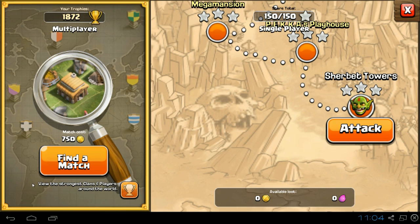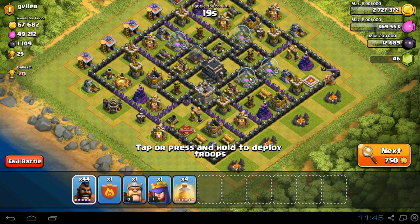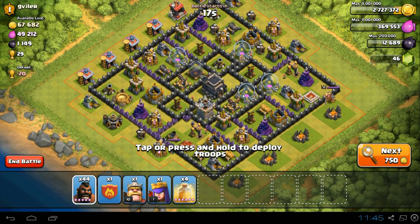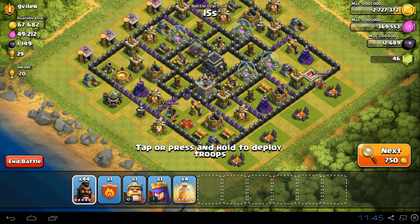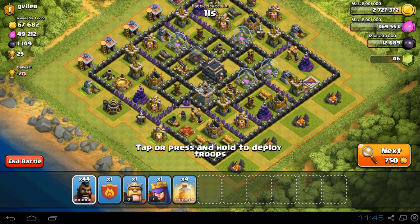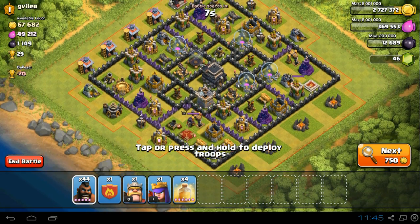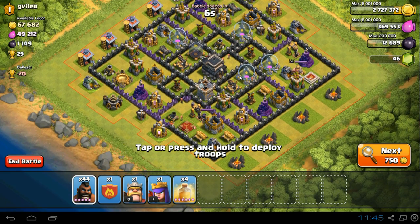This is a good base — a pretty high level Town Hall 9. We've got some heroes on the edges and there doesn't seem to be too many gaps for traps for the hogs. So I'm going to attack from the queen side.